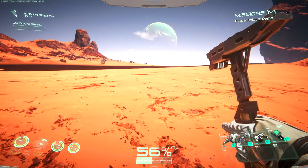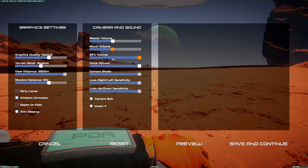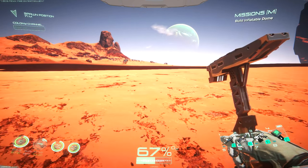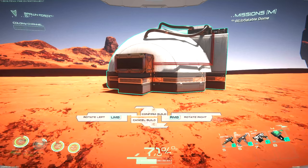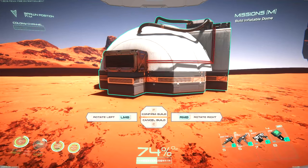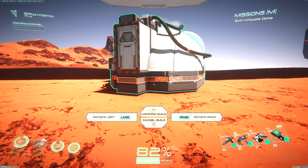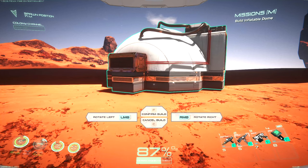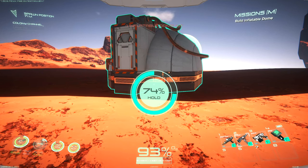Alright, we're going to hit Tab, go into our inventory, and place our inflatable dome. Oh my gosh — the build sound is incredibly loud. I have master volume turned way down, let me turn all this down a little bit. Even after adjusting volume — holy crap, that was loud. It didn't fix it even a little bit. Oh my god, it's the loudest thing ever.